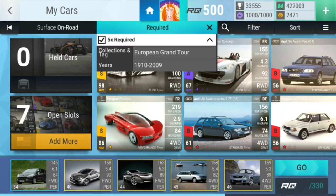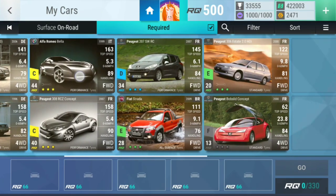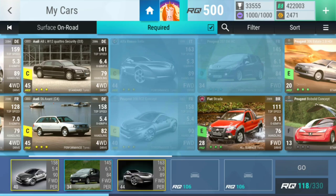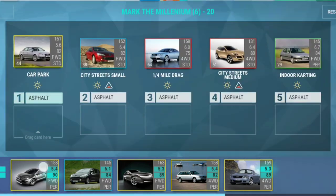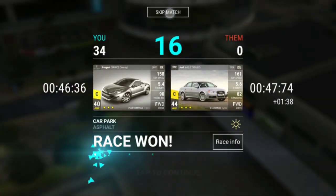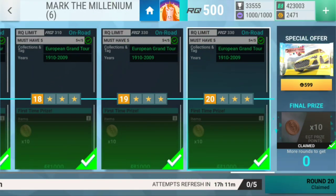And then the last one already - let's go. A car park, so let's go for you. This is small, so let's go for you. Then a drag - 5.3 is fast, and since it's medium, let's go for you. And then an indoor carting - let's go for this car. I think with this we should be absolutely fine. For now, I want to thank you all for watching. Please have a great day and I will see you. Let's go.